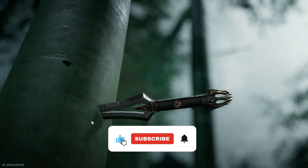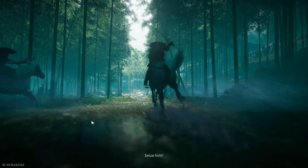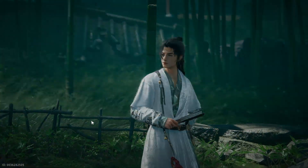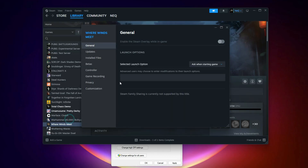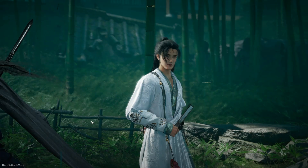Step 2: Verify Game Files. Corrupted files are one of the most common reasons the game crashes. If you are using Steam, open your library, right-click the game, then click Properties. Go to Installed Files and click on Verify Integrity of Game Files. This simple step alone can resolve over 30% of all crash reports.